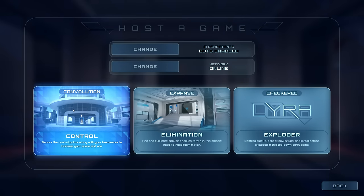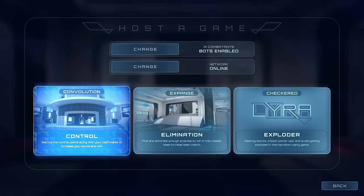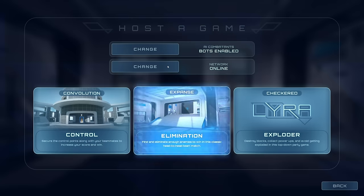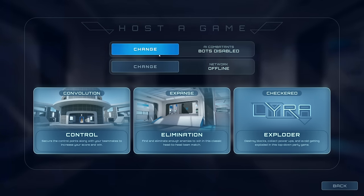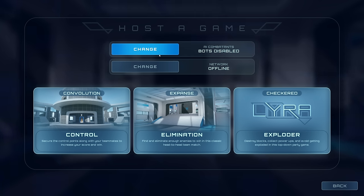Here we can see the different tiles that represent the user-facing experiences. Which ones are displayed depends on the setting for whether or not they can be exposed in the front end. The two on one side are the default experiences, which are the ones that QuickPlay will attempt to use. We can change the setting for how it will be launched — whether via the online subsystem or as a local-only match — and whether or not bots are enabled or disabled. You can also add additional parameters and send them down to the server as URL options if you have other settings to expose to users.